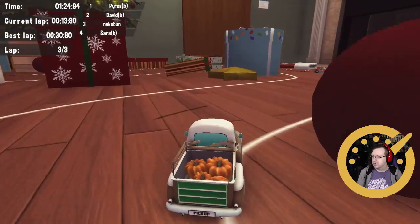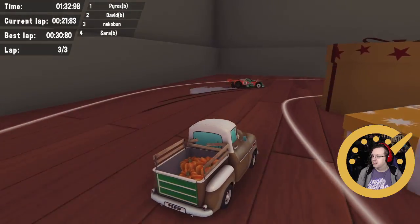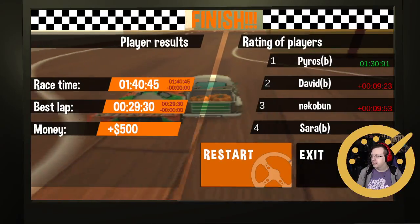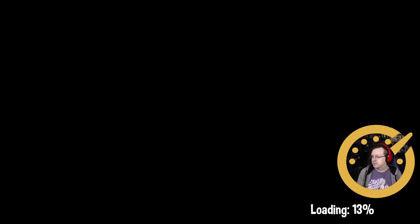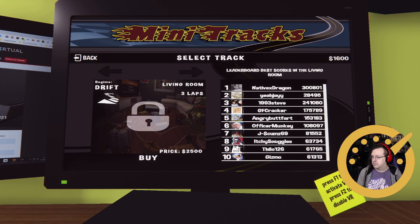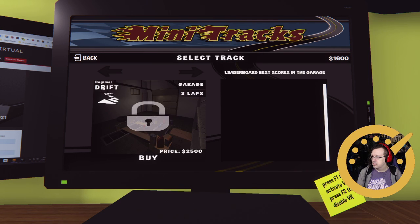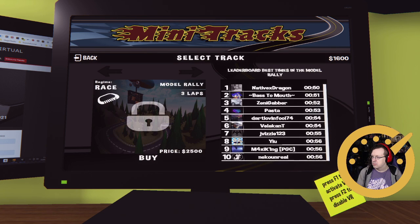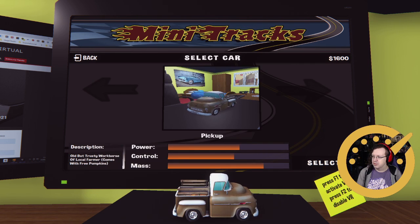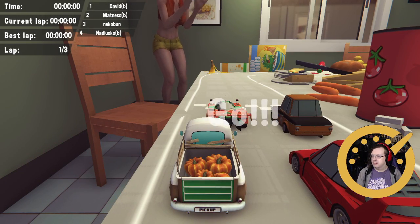I wish I wouldn't get flipped all the time, but whatever. Considering I was almost always fourth before. A little close to the fire there, snow guy. All right. So it's only 900 more to unlock the drift version of that. 2500 for the model snow as well — okay, so we'll try to get the model snow race. We'll just try each course with different cars.